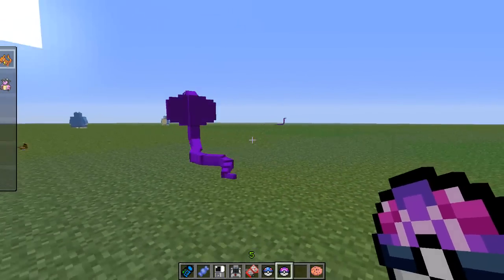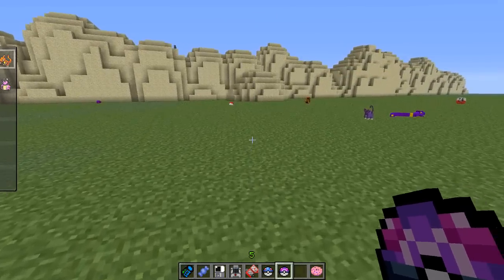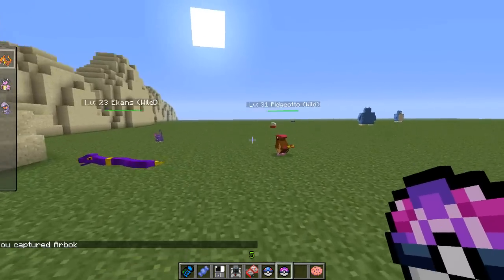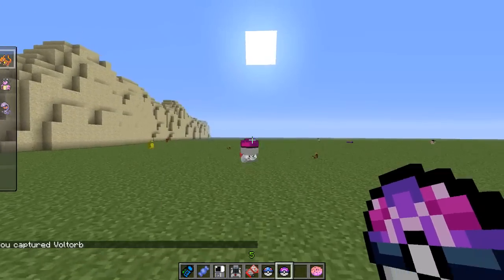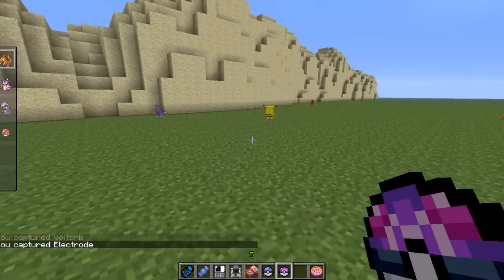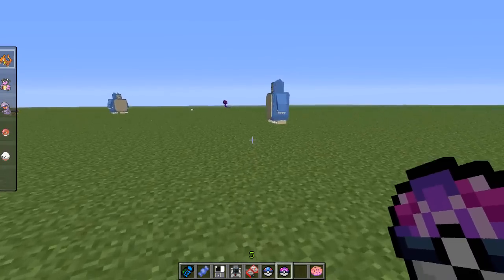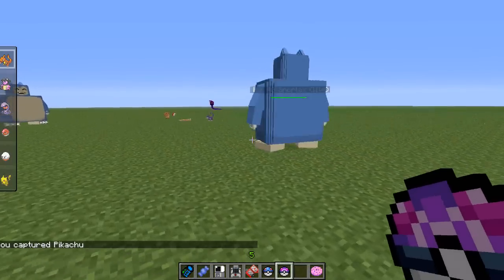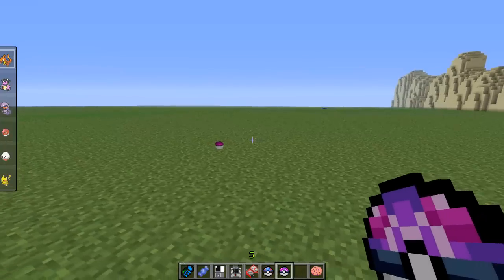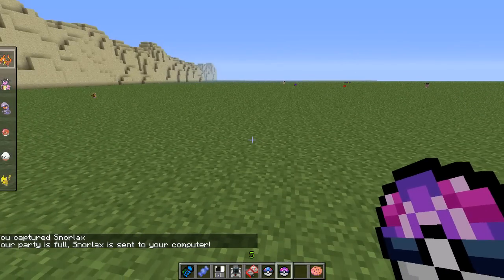So why don't we go after two Snorlaxes? Let's go ahead and fill up our inventory by throwing Master Balls at all these guys. We captured Arbok — again, he's gonna appear in our inventory. We're about to capture either Electrode or Voltorb. I think that was a Voltorb. Let's capture the Electrode — I get the two names mixed up all the time. Oh my god, it's a Pikachu! Let's capture Pikachu. There we go — we got a Pikachu. And now, once we collect one more, it should go ahead and overflow on into our PC inventory. We're gonna throw the Master Ball at Mr. Snorlax here. Captured Snorlax, but obviously a party is full, so it's gonna be sent to our computer.